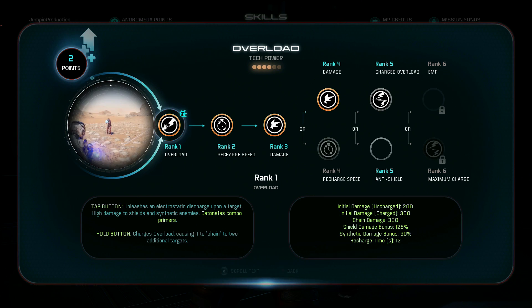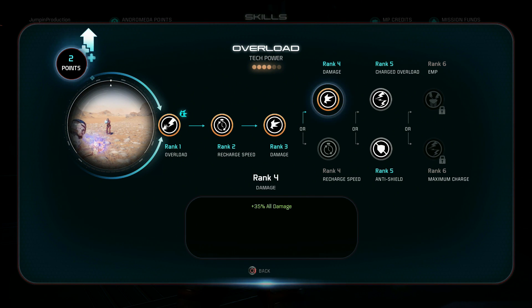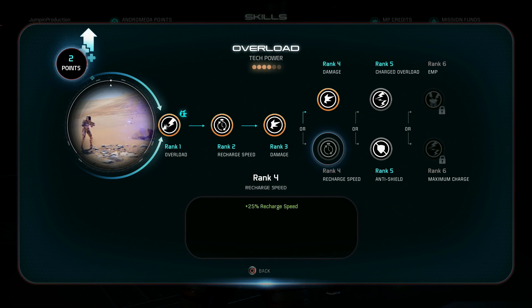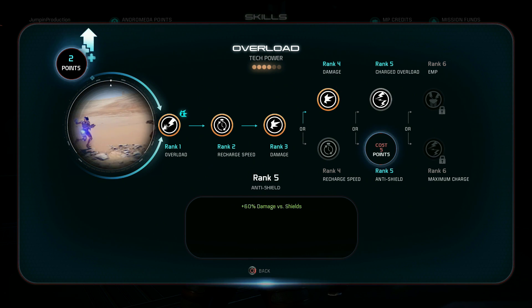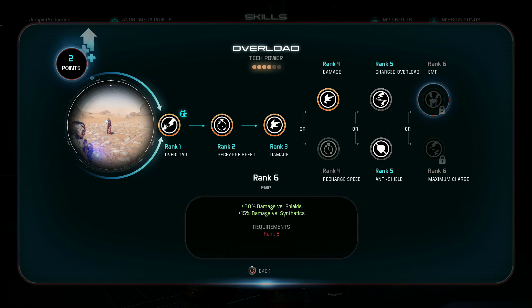Now for Overload: I recommend the damage upgrade. Normally I'd recommend recharge speed, but with this build recharge speed isn't that important — damage is a little better because you're more likely to kill enemies doing combos. If you can put more points into Overload, I recommend going for anti-shield and then EMP. What this does is take down shields — basically guaranteed.